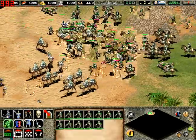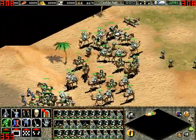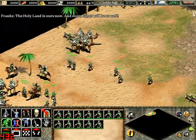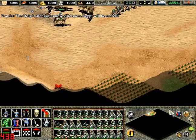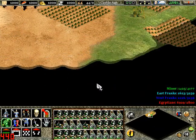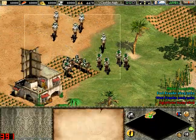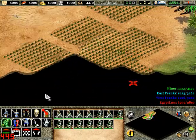In this one, what you gotta do is defeat the Franks west of Cairo — or the West Franks. They are in various points around this map, sort of in the left part of the map. So you gotta be careful that you don't miss them out, otherwise you'll be searching for them for quite a bit.